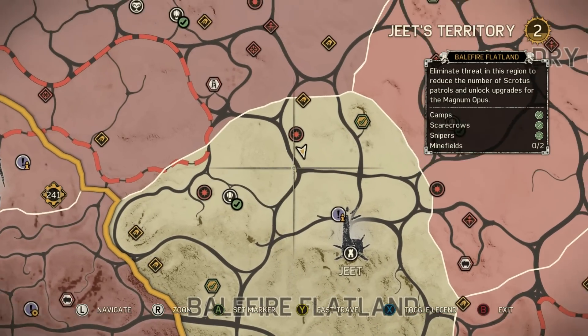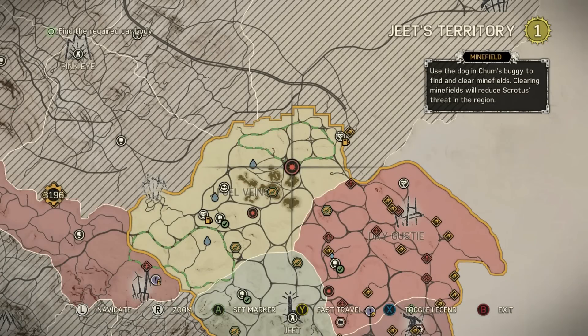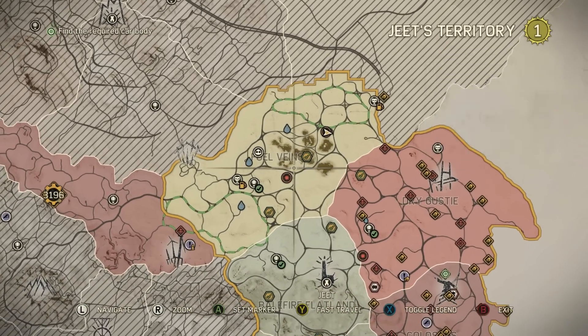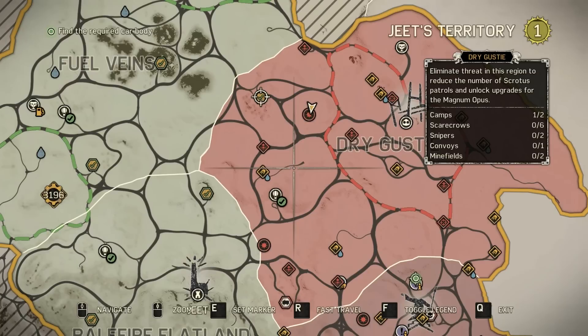In Balefire Flatland, Jeet's territory, you've got one there to the north on the way to Fuel Veins, and then one over there to the east. In Fuel Veins, one almost slap bang in the middle, and then one a little bit northeast by the convoy.